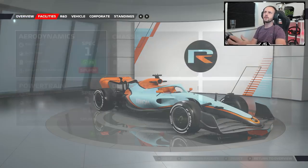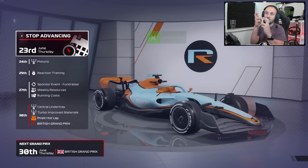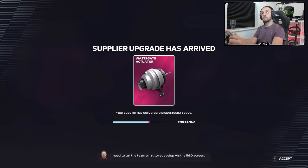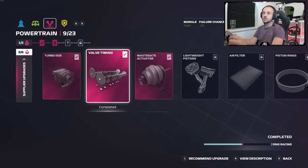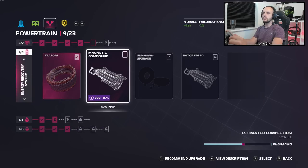Let's skip some time then. The pistons upgrade is the first one — pistons, we want to see green, not red. Green — lovely. Oh, a supplier upgrade as well — a wastegate actuator. What does that do? That's another minor engine power, so we've had two minor engine powers. Now, we can't quite afford that one, but we can afford that one. Oh, that's ERS — we do want it. We can just about afford that.